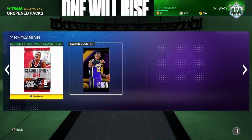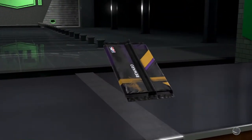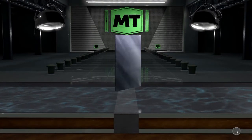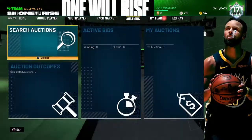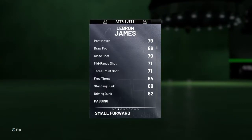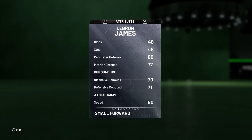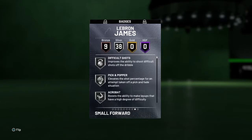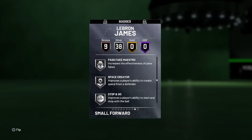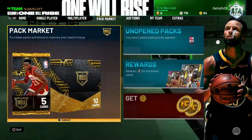I've got 2 packs waiting here — the Season Tip-Off West pack and a free agent Bron. Let's open this one first. It's obviously a free agent LeBron — yep. Oh, it's a 90 overall! I'm going to check those stats before I open that pack. Free agent LeBron: he's a 71 three, 82 driving dunk, 79 three, 46 deal, 80 perimeter defense, rebounding all right, speed all right. He has 38 silvers and 9 bronzes. It's not a great card, but it will do all right.